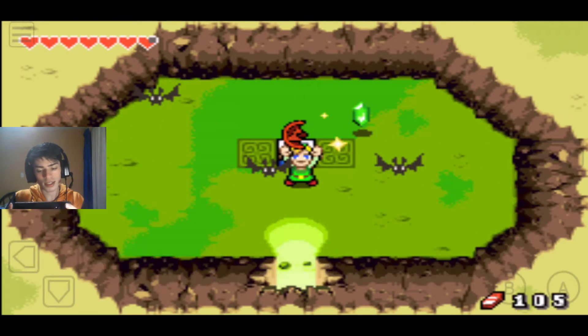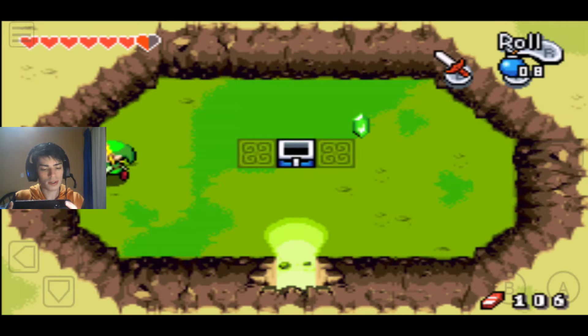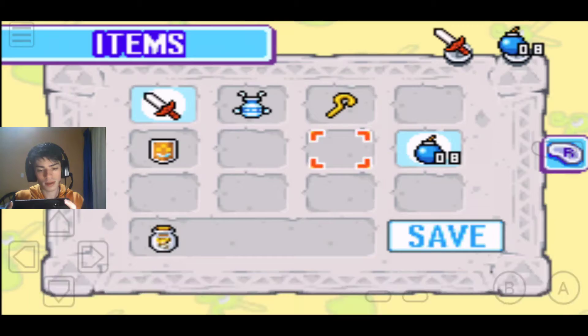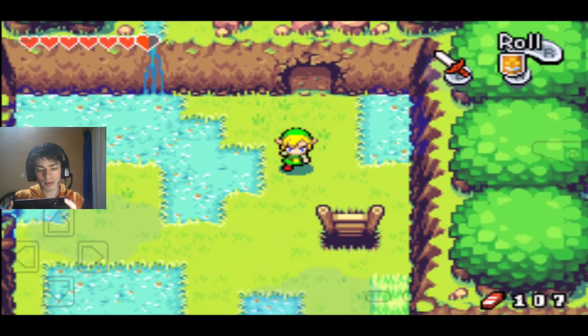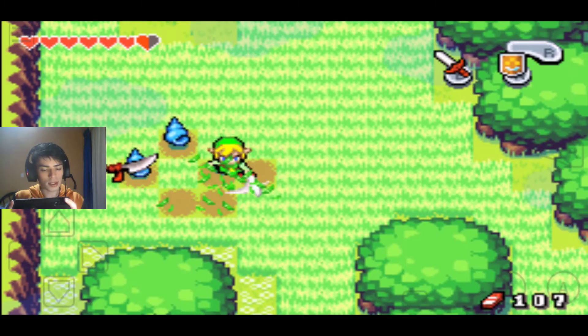That was close — I still got hit. None of them gave me a heart. Let's equip my shield again and go down. This is a new section with new enemies. These enemies are a little bit problematic because they actually bugged my attack.